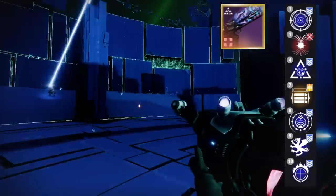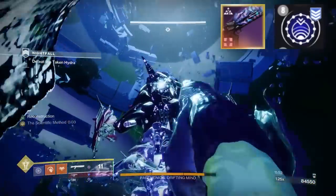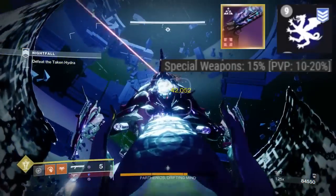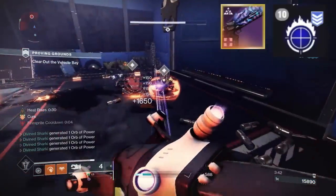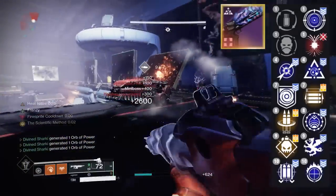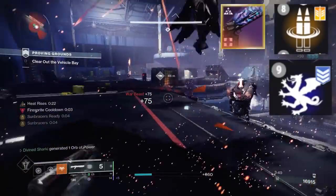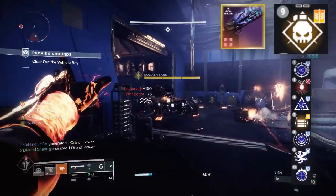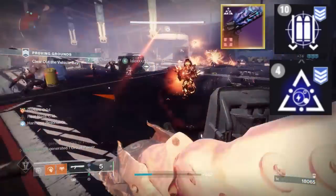In Column 4 you've got Frenzy, obviously the raid perk Paracausal Affinity, Destabilizing Rounds, Vorpal — which is always 15% bonus damage on special weapons — and then Focused Fury for 20% more damage once you've hit half the mag with crits. If we were to sit here and talk about combos, we could be here all day. Reconstruction with Frenzy, Vorpal, Focused Fury, or Paracausal Affinity is going to be good. Same thing with Demo with any of those perks. 4 Times the Charm with Focused Fury, Vorpal, or Paracausal Affinity is going to be good.